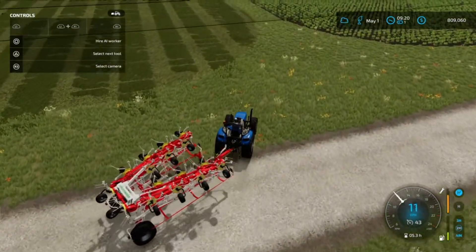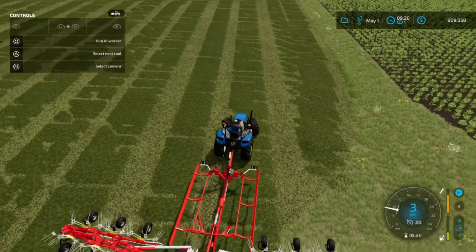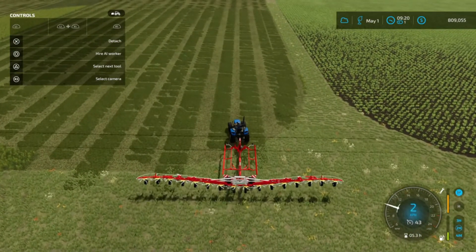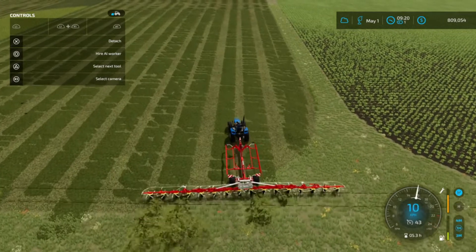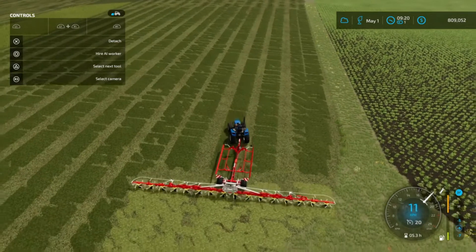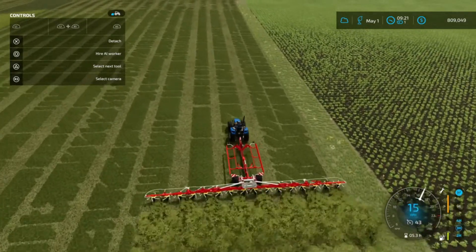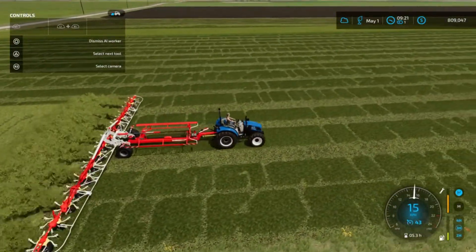We'll unfold it again to get an accurate feeling of where we're at. Let's just see how many swaths we can take at once — I'm banking on driving in between these two swaths. Lower and turn it on and let's see. I might have to go a little further off to the side, maybe just over this swath. Yeah, we can hire a worker — it looks like our T4 is handling that like a champ.